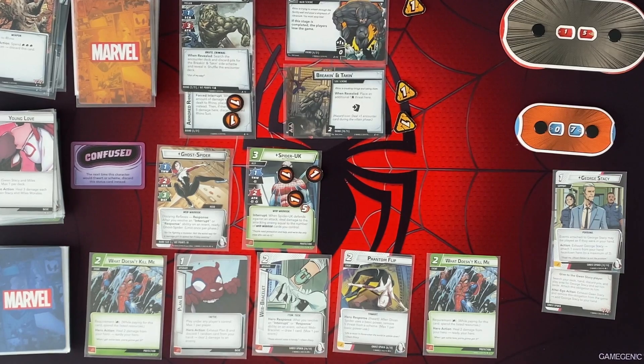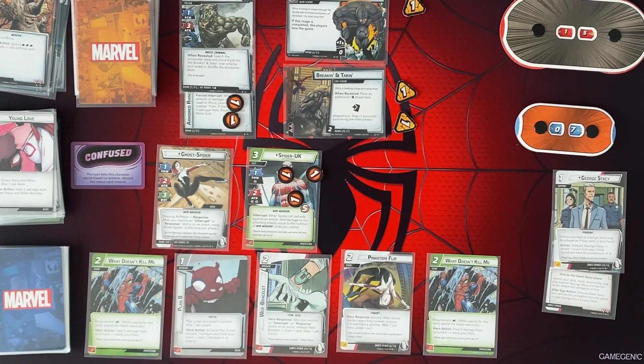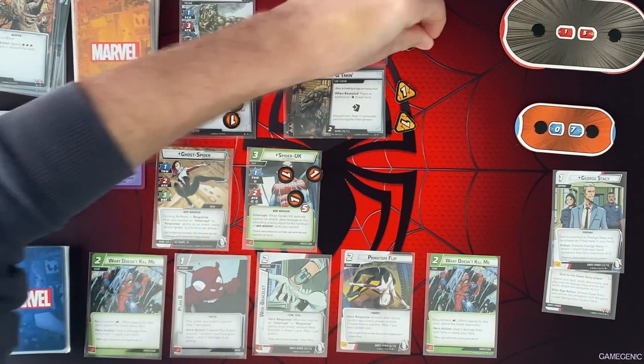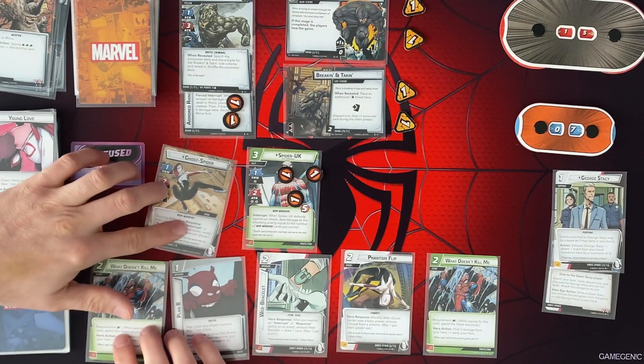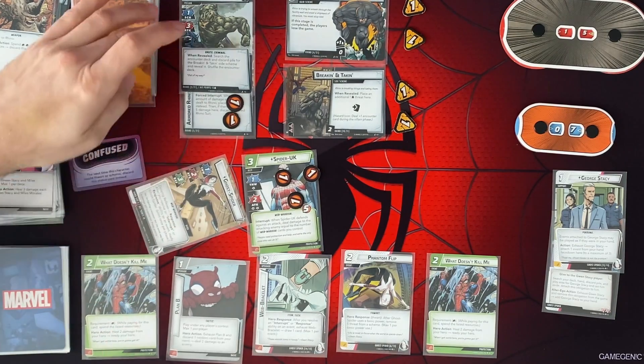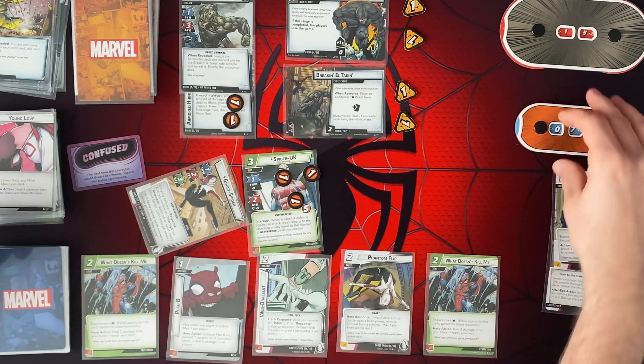We could defend and use this to just get rid of Breaking and Taken, which I think would get rid of the hazard icon before we had to get the encounter cards — which would be great. The villain phase is going to start, so we're adding 1 threat to the main scheme. The villain is going to activate. I am going to defend with Gwen, because I know I'm going to play this card. So 3, which is his attack, plus the boost card of 1, so we're going to take 1 damage.